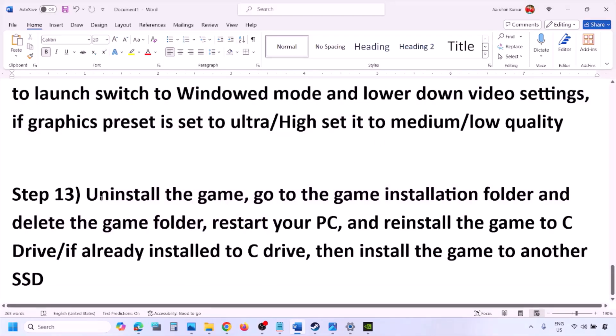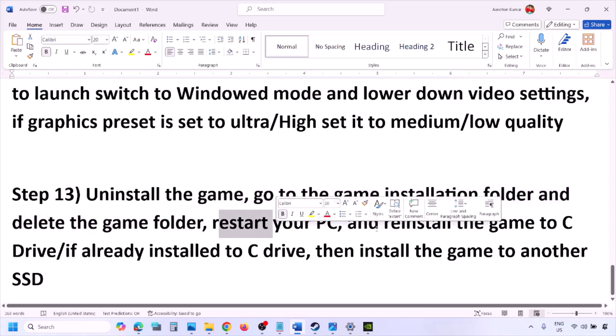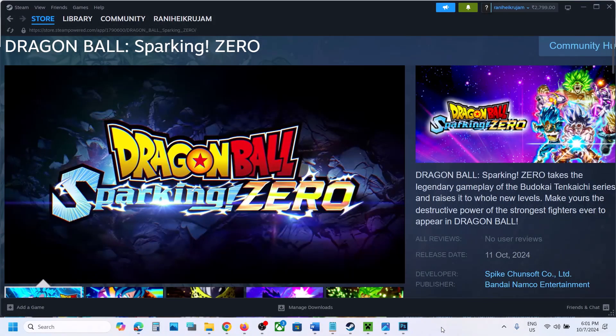The last step is to uninstall and reinstall the game. Right-click the game in Steam and click Uninstall. After uninstalling, go to the game installation folder and delete the game folder, then restart your computer. Reinstall the game to the C drive — if it was on D, an external drive, or another drive, try the C drive. If already on C, try installing to another SSD. One of the steps in this video should help you run the game successfully.